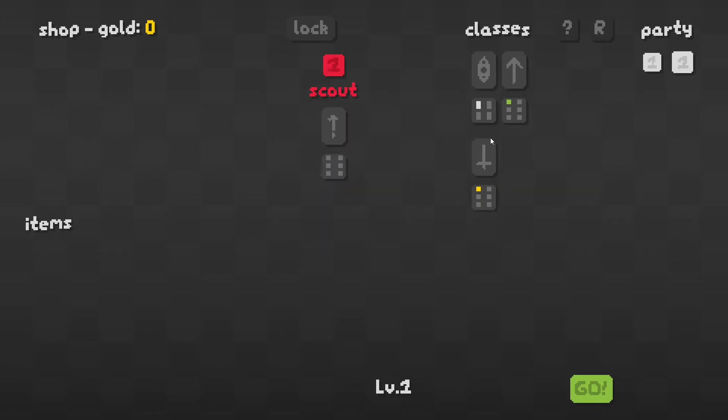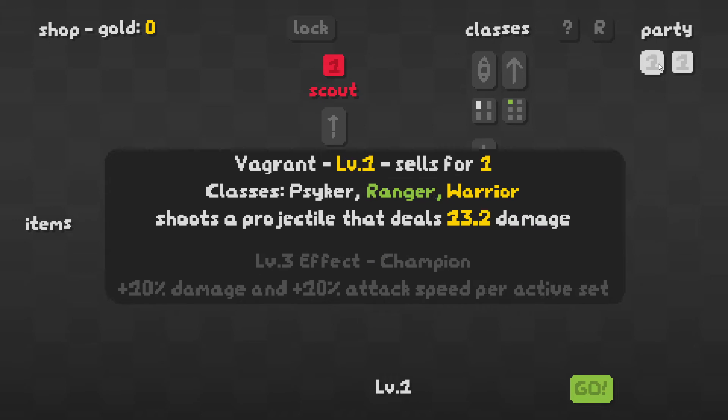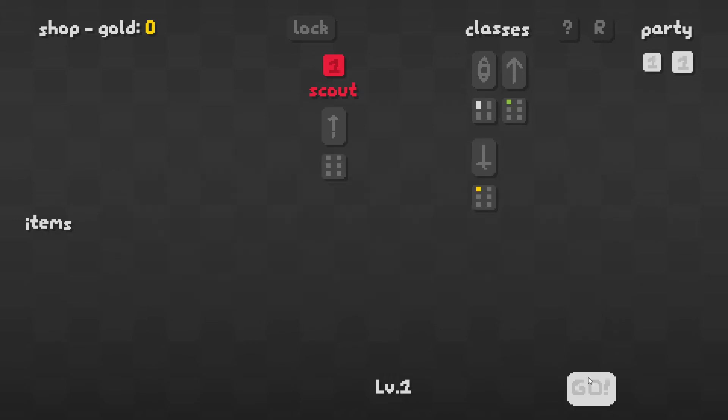What does this guy do? Shoots a projectile that deals 13.2 damage. We're going to get two of those — that's all of our gold. Instead of getting a scout, we'll just get two of these guys. We'll look to find psykers, rangers, or warriors maybe to make this better. And there are items that we will unlock at some point. Let's see how the controls function.